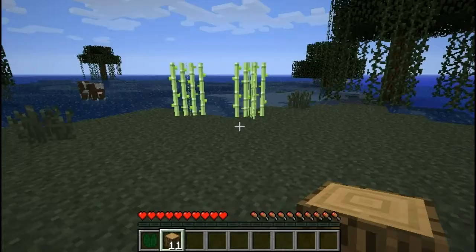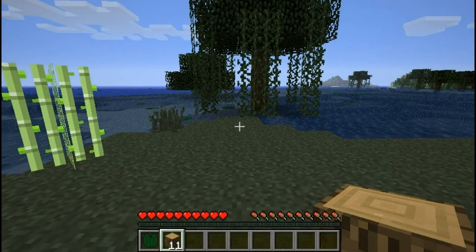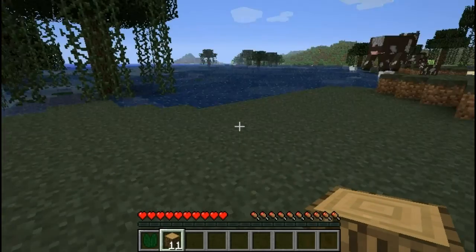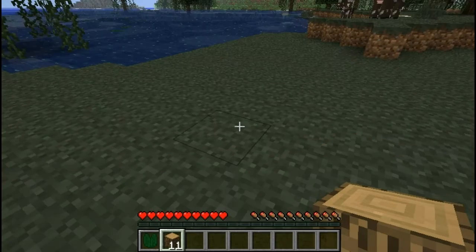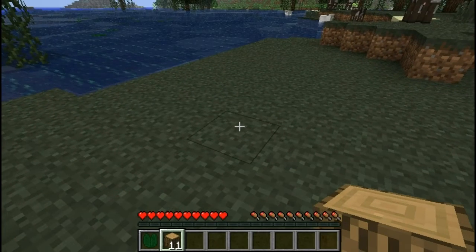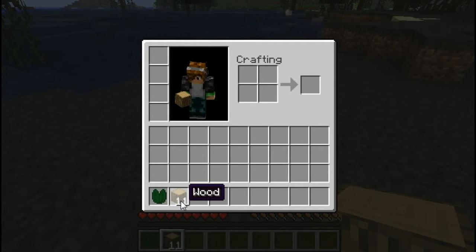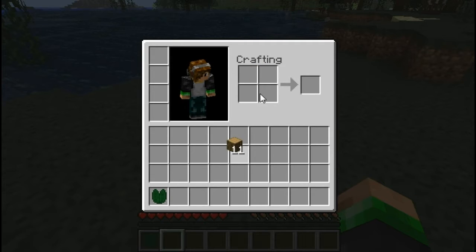The controls work by W-A-S-D to move around, space to jump, shift is to crouch and kind of creep along, and I is to open your inventory. You have a little avatar here. This avatar may look different than yours because I actually downloaded a custom skin from minecraftskins.com. You can just go to the website and basically tell it to download your skin, but that's not what we're here to talk about.